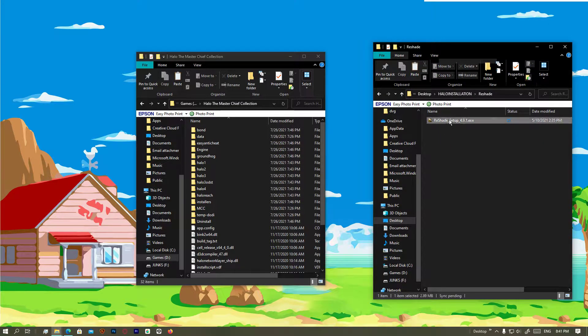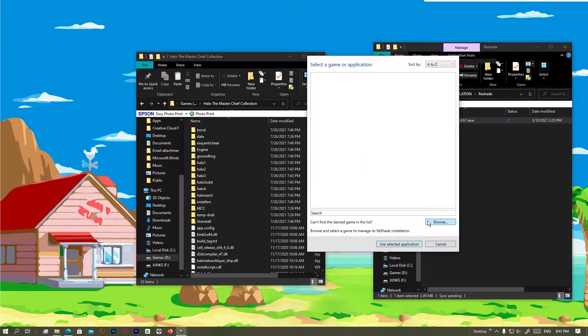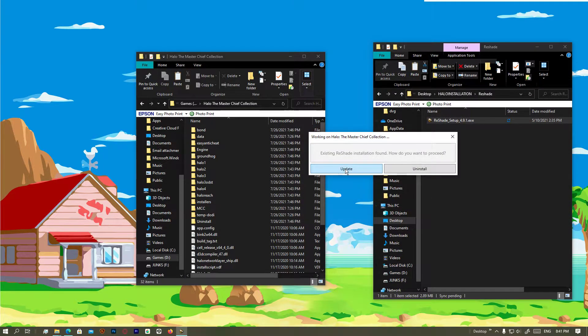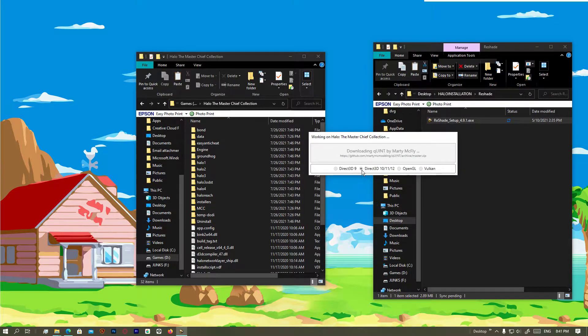Let's start with Reshade 4.9.1. Click on here, click on Browse, go to Halo MasterChief Collection MCC Binaries Win64 folder, and select MCC Win64 Shipping.exe. I already installed it, but I'm still gonna show you, so click on Update. Check all the effects — make sure to select all of them. Click OK and install as DirectX 3D 10/11/12.